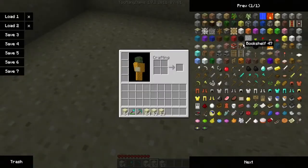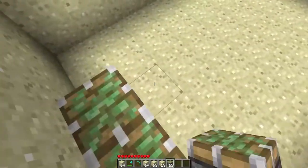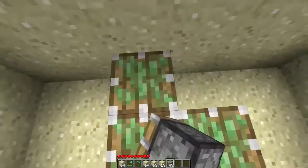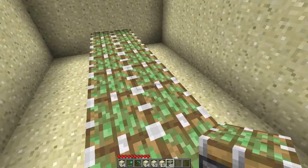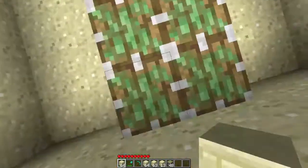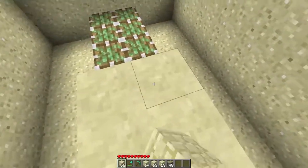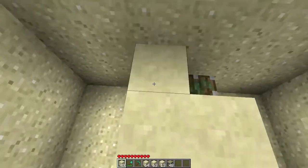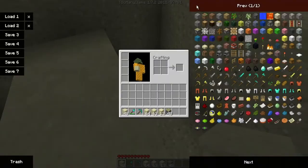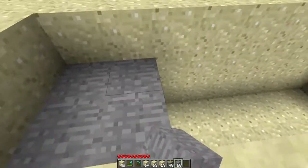So then jump in, get out your pistons. Just jump up and make sure all the sticky pistons are facing up and fit in like that. Then you want to put the block that you're using as a bridge on top. I'm just going to use sandstone.